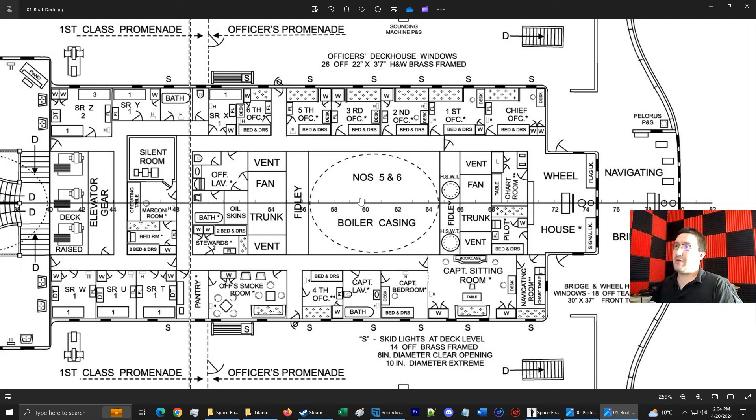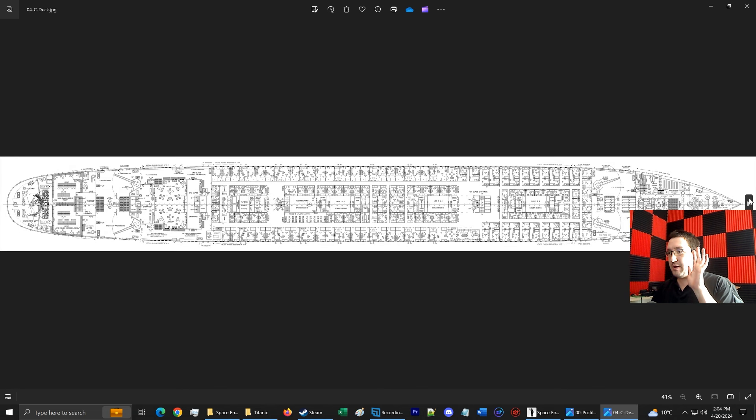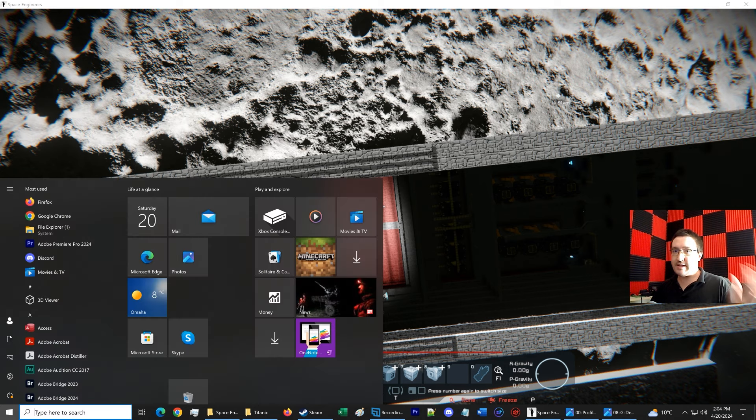The reason there are casings is so that way nobody touches the hot smokestack — literally hot — because you have the exhaust fumes coming from the boilers. So they are going to be a little on the warm side. Basically my goal is to possibly frame the casings and then work my way down, keeping within the designs of Space Engineers while utilizing all the space.